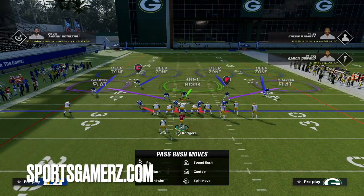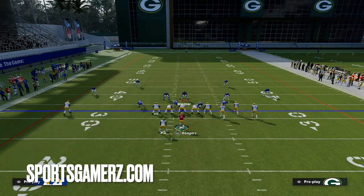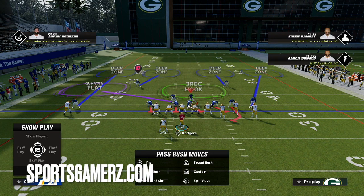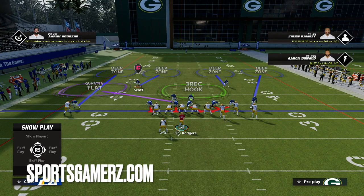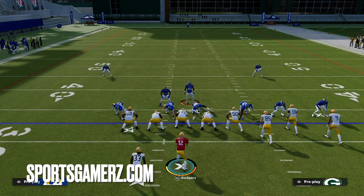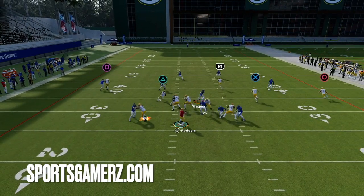The first setup is good for someone who's quick snapping you and you don't have a lot of time to do adjustments. All you're going to do is pinch your defense down and then blitz the slot corner. You're going to sit on this three-rec hook zone. This is really good if someone's not doing any adjustments and just quick snapping. You can also user the safety on the weak side of the offensive formation — if they have three receivers to the right, use the left safety. You want to stand if you're on the linebacker over the d-tackle.